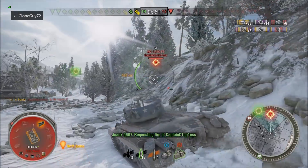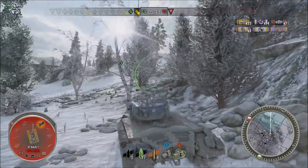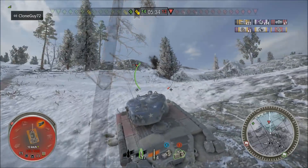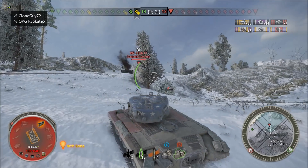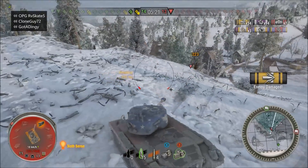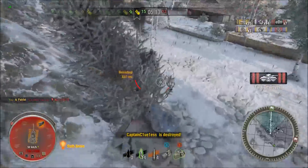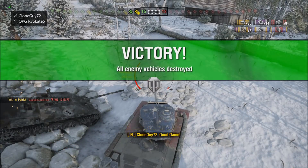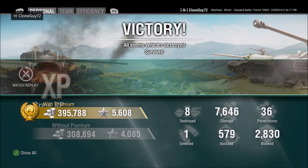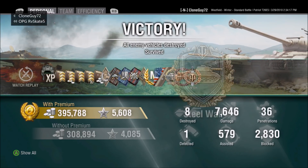That leaves only the WZ, the Tier VI Chinese tank destroyer — the first of the Chinese tank destroyers that's actually decent. That being said, he could easily kill the Patriot with one more shell; the Patriot is that close to death. Can he pull it off? He could probably two-shot this WZ — it's going to take three unless the WZ does something extremely crazy. Down over the hill — and there it is. Eight kills. Thirty-six pens. Three hundred ninety-five thousand silver. Thirty-six pens. Eight kills. Seventy-six hundred damage. Twenty-eight hundred blocked. Mastery Ace Tanker. Every medal imaginable. My god — that was an amazing game.